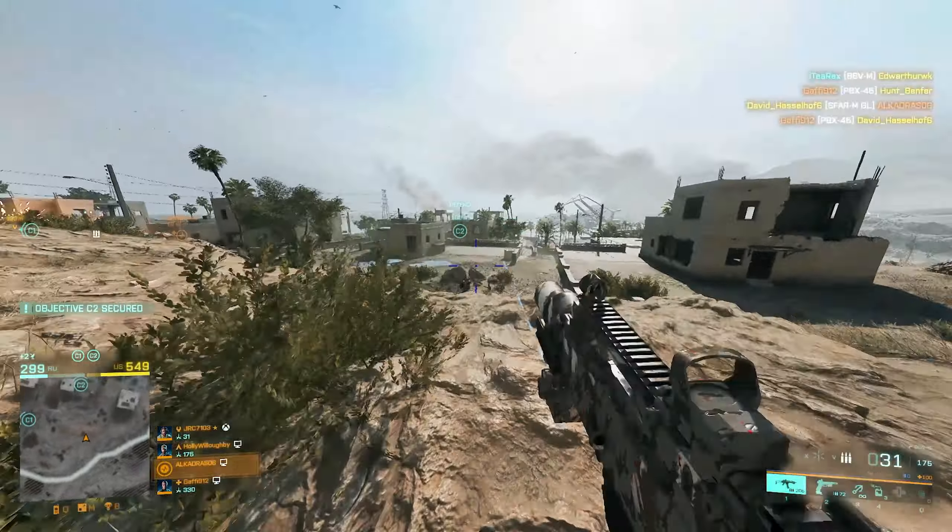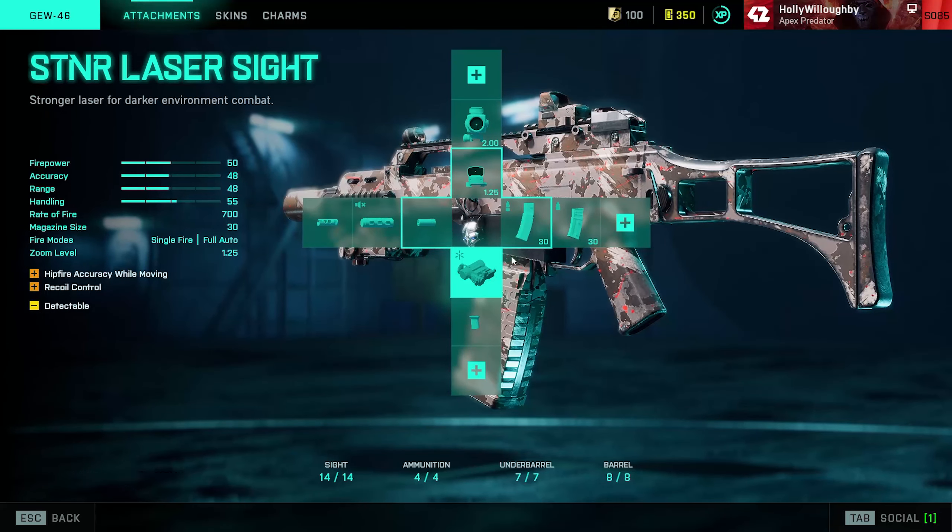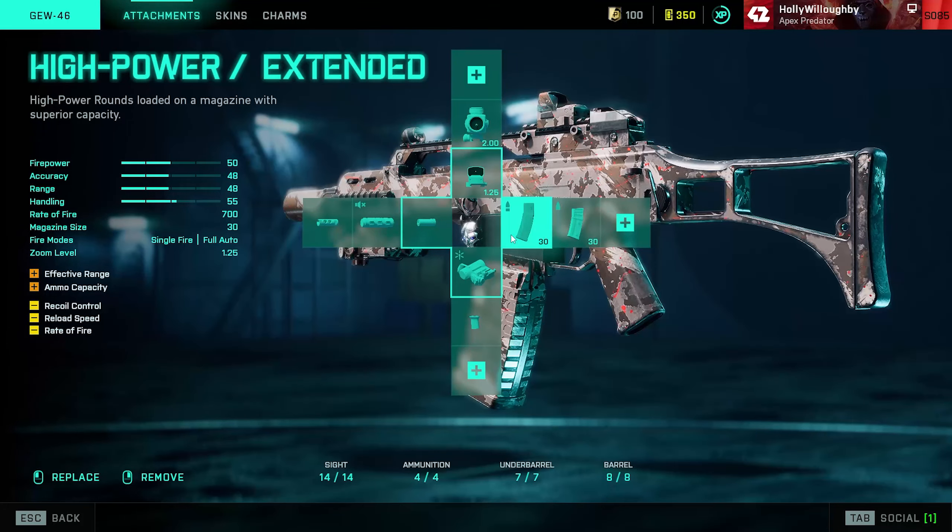So the loadout is the Warhook Compensator for better recoil control, the STNR Laser Sight for also better recoil control, then I use High Power Extender to have better damage and range, and the Fusion Hollow Sight.